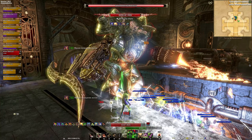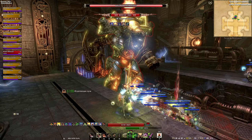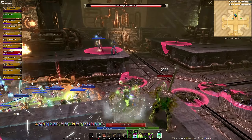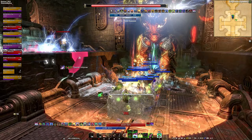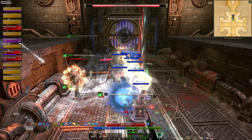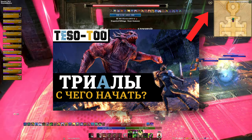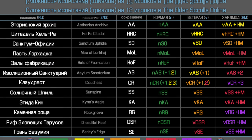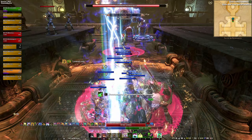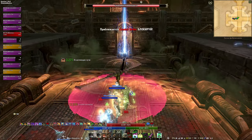Всем привет, с вами Штейн, и сегодня мы поговорим об испытании на 12 человек — залы фабрикации. Как и всегда, обсудим лут, награды и механики боссов и мобов этого подземелья. Постараюсь донести всё кратко и наглядно, а для удобства под видео вас ждут таймкоды на все основные моменты, ну а в самом ролике плашки для быстрой ориентации по главам. Перед просмотром рекомендую ознакомиться с базовым гайдом по триалам в Elder Scrolls Online — там рассказано о сложности каждого из них, куда и когда стоит идти, а также расшифрованы основные внутриигровые понятия и рейдовый сленг. Ограничивать себя в его употреблении тут я не буду, ибо ровно им же с вами будет разговаривать большинство групп и рейд-лидеров — привыкать стоит сразу.